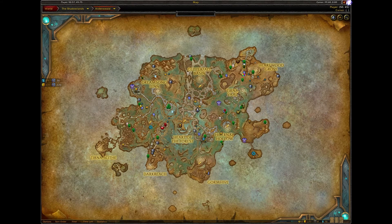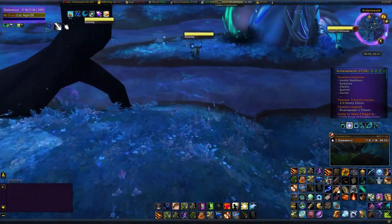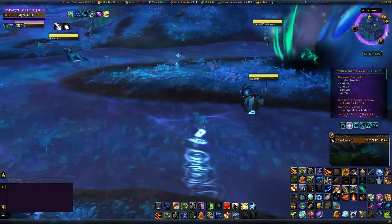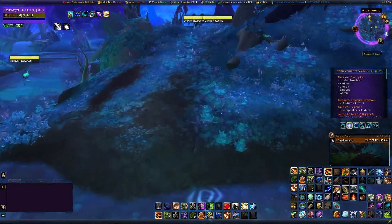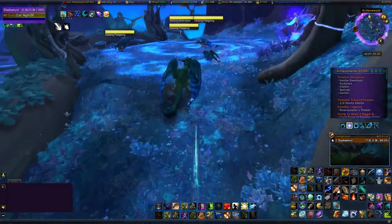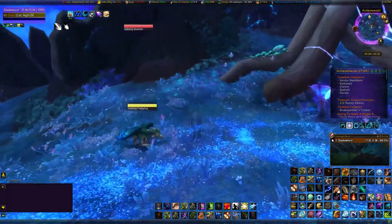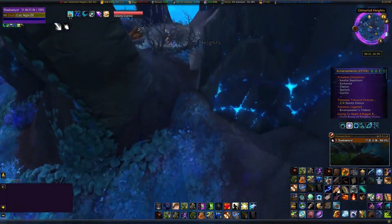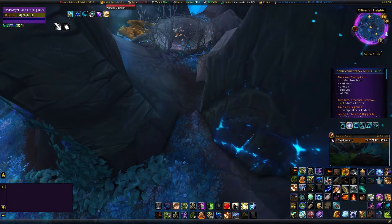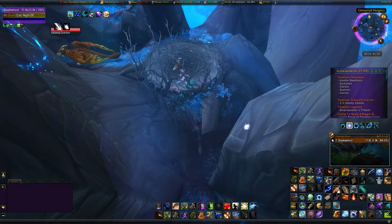I'm starting at the road here. You're going to be at coordinates 50, 45 in Ardenweald, then just go straight across — as you can see me doing — to this nest. There's going to be a dragon plume; you just use it and it will allow you to float for a short bit.